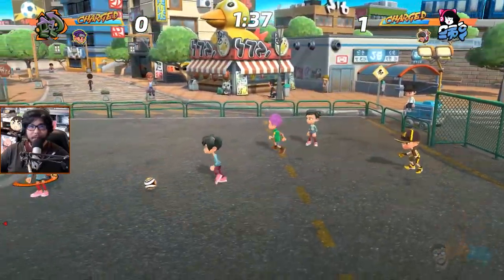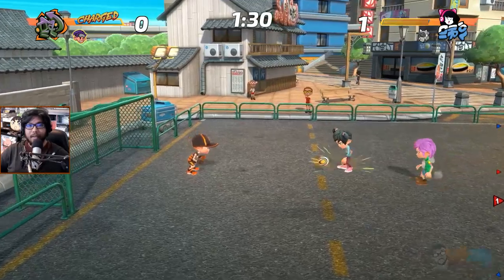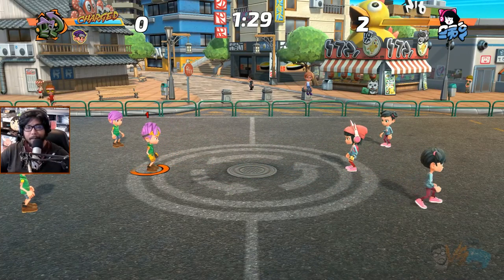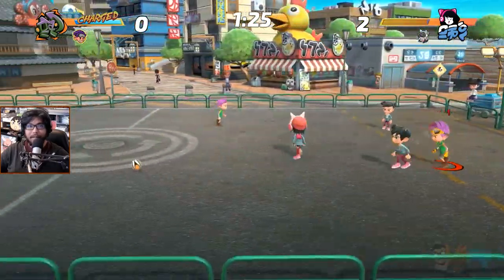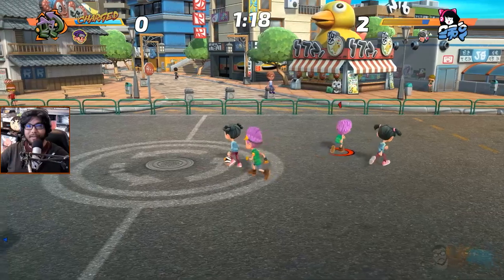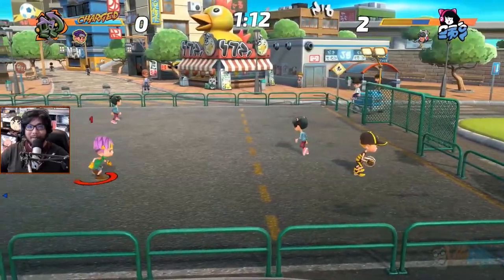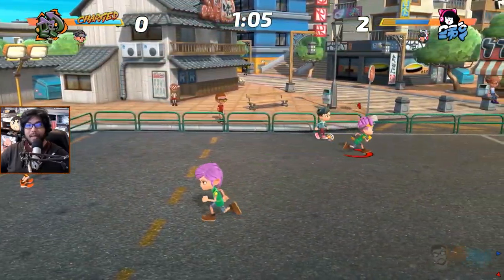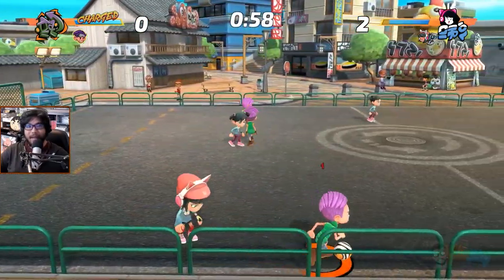This game is very cutesy. I can just run into the ball. The NPC seems to be doing some weird slide. Let me run and shoot. All my characters kind of look the same — it's fine. Triangle is my special but it seems like I can only use it when my character's head meter is filled.